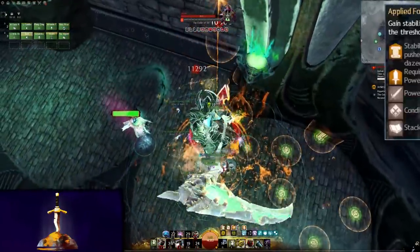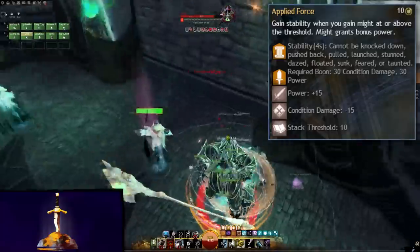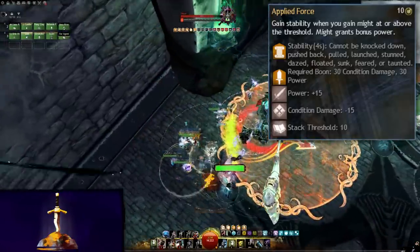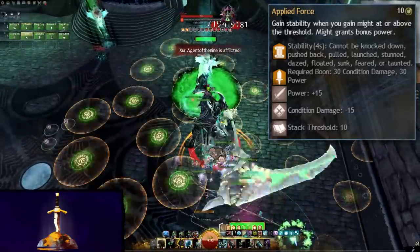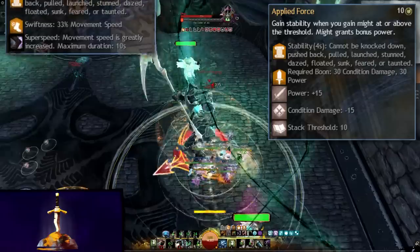If quickness isn't needed, then break out Applied Force. It makes Might give 15 extra power — in other words, a free 375 power — and also applies a stack of stability when you gain Might above 10 stacks, every 10 seconds. This will further increase DPS thanks to Object in Motion.